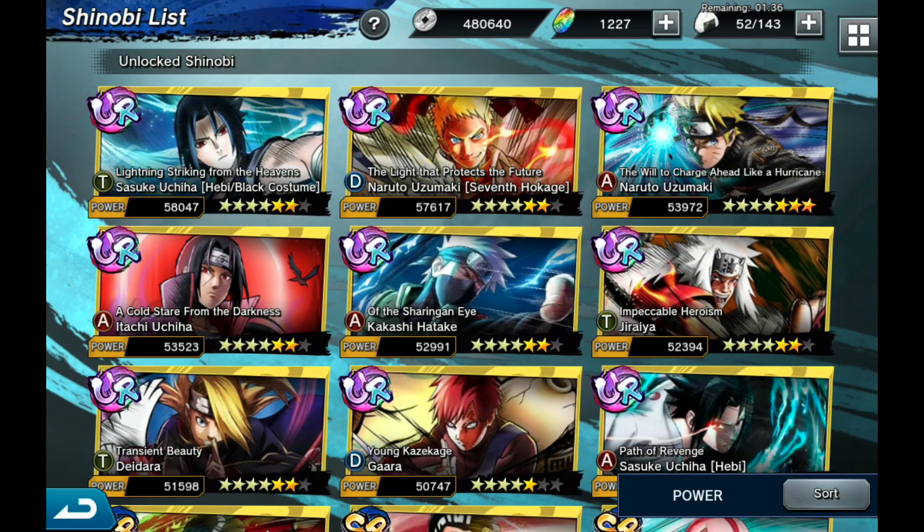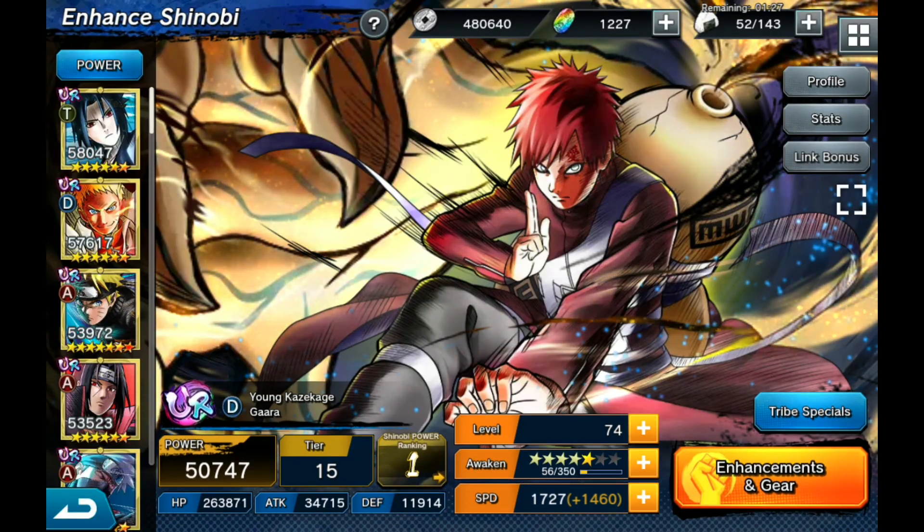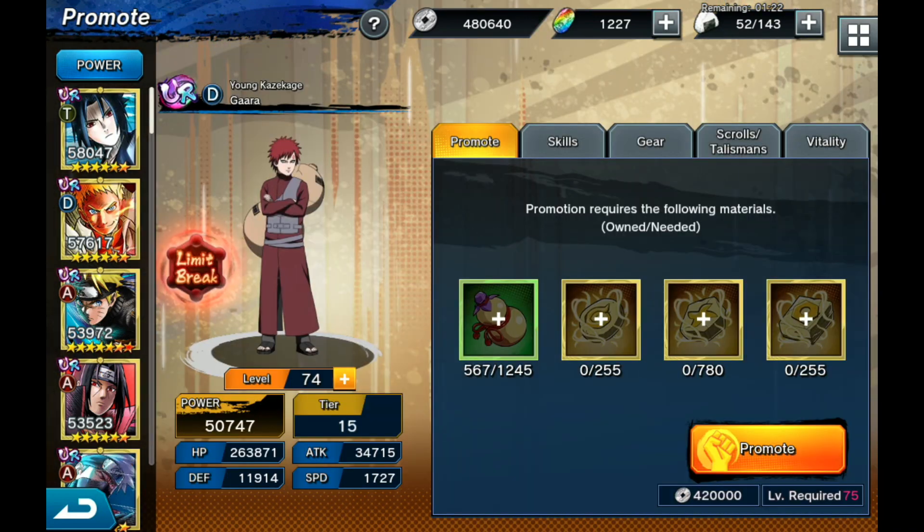The top UR everyone should get to four stars first is Gaara. There are UR characters with traits that are selfish — meaning they only benefit themselves. Naruto Kage is one of them. Gaara, on the other hand, benefits your entire team. Those are the kind of traits you want, especially for tanks and support — traits that support your entire team or active allies versus just themselves.